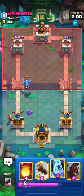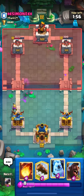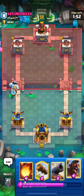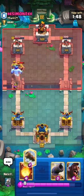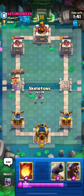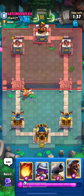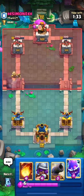I will place my E-Spirit like this and I think Musketeer will be doing a good cleanup. I will place my Ice Golem over here and then select my Hog. Musketeer will take out one Elite Barb, and after that I will Log it and distract it using my Skeletons. Now I'm going in with my Hog as he doesn't have Elite Barbs in hand.